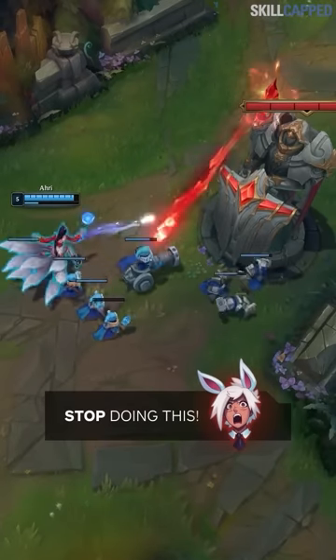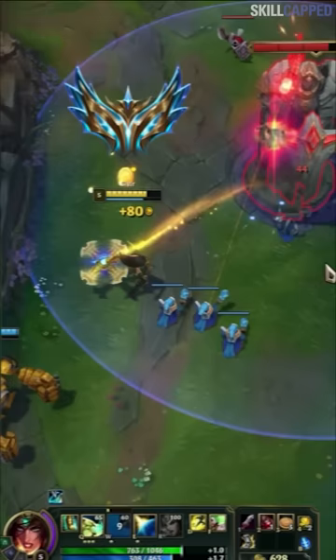You've been taking turrets wrong for far too long, so it's time to fix that. Here's a clip of a bronze ADC pushing a tower with their support hovering close by. Now, here's a clip of a challenger ADC pushing a tower with their support close, but pay attention to the damage. The challenger ADC is dealing way more. Why is this the case?